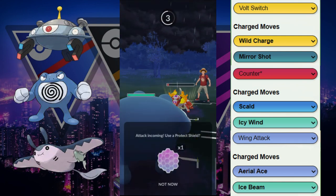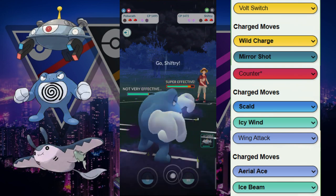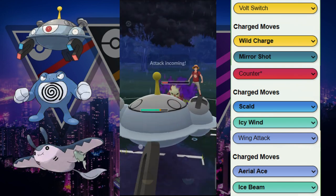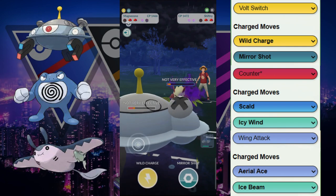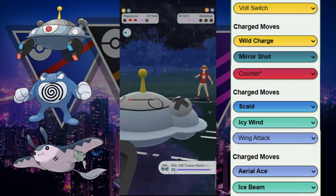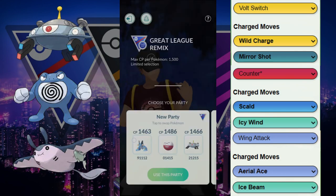We go into our Poliwrath to soak up some energy — ends up being Crunch, which we resist. They switch out into their Shadow Shiftry, taking a lot of damage from our Poliwrath. We switch out and catch a Leaf Blade, and at this point all we have to do is use our full switches and we are going to be able to win.